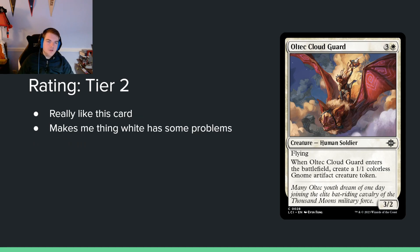Ultec Cloud Guard — 3 and a white for a 2/2 flyer. When it enters the battlefield, create a 1/1 colorless gnome artifact creature token. I think this is white's best common, having looked over all the commons. Really solid card — just two 2/2 bodies for 4 mana, and you get flying too. Usually this type of card is a 4-mana 3/3 with no flying that makes a 1/1. Giving it flying for just one less toughness seems like a lot of value. I think this is just a really good card.